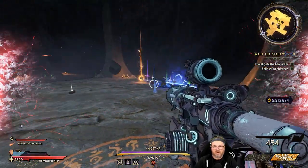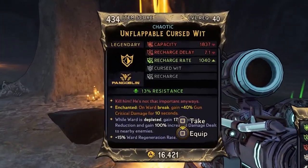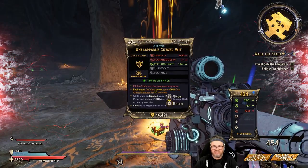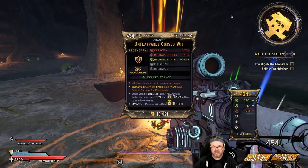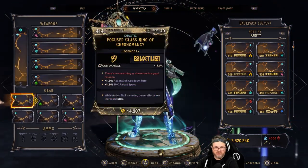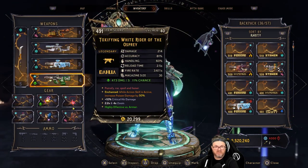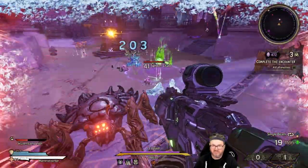Oh baby, did we get one? On ward break, gain 40 gun critical damage for 10 seconds — I will take the shit out of that. Hot diggity damn dudes — we actually farmed a dedicated drop source and got their dedicated drops consistently!